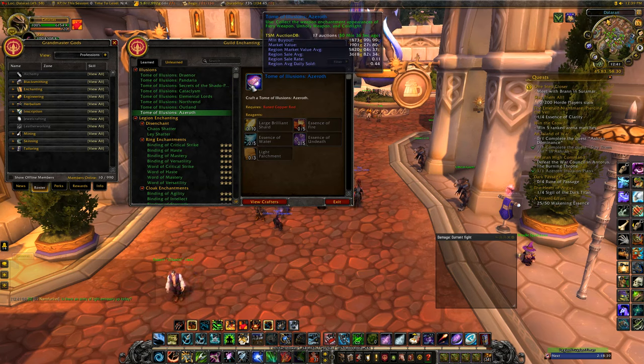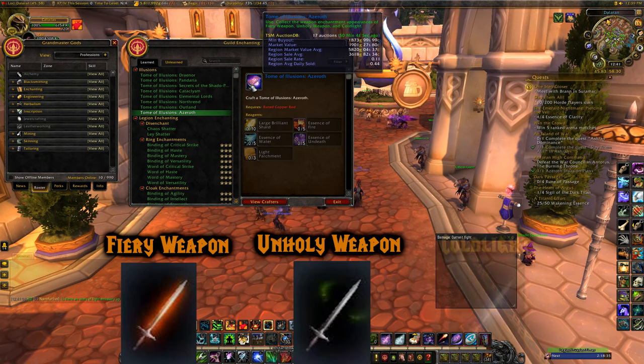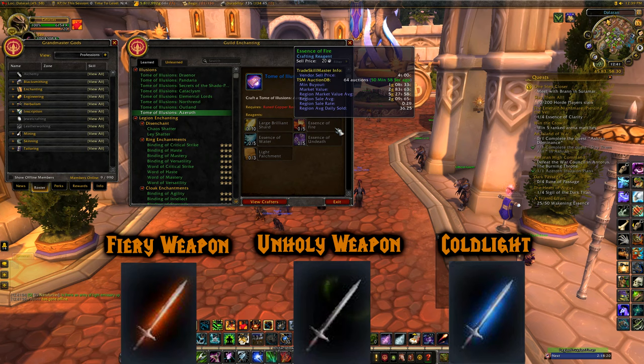Tome of Illusions: Azeroth will grant you the Fiery Weapon, Unholy Weapon, and Cold Light appearances. You'll need Large Brilliant Shards — get those from doing old world dungeons and disenchanting — plus Essence of Fire, Essence of Water, and Essence of Death. Essence of Fire you can easily get from Molten Core.